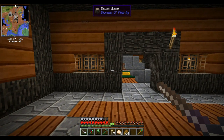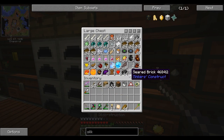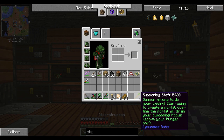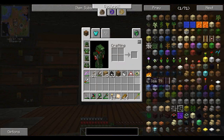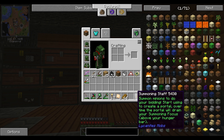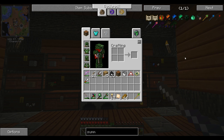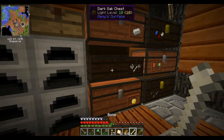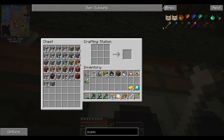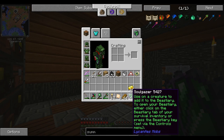Welcome back to Minecraft, greatest game ever. I'm your favorite Minecraft YouTuber — Ant Venom, that's the only person I can think of. Let's start with this summoning staff. What does that do? Who knows? Is it called Crystal? This thing says 'summon means to do your bidding, start using to create a portal over time, the portal will drain your summoning focus.' Alright, summoning focus — soul gazer! Golding its bones, diamond. We're making this because I want some minions, I want some minion boys.